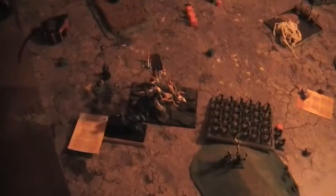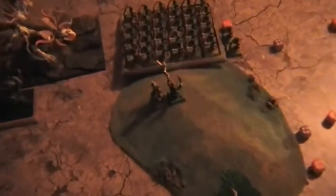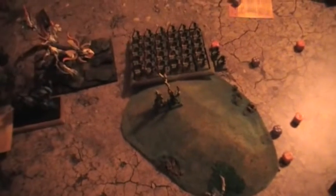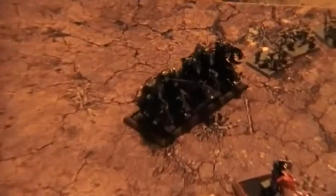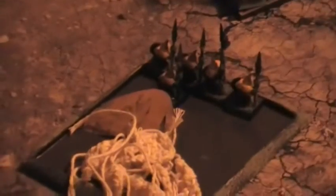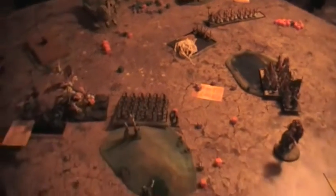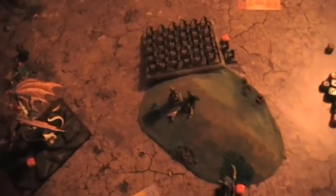After turn 4, the Trolls are still in combat with the Dragon, who has 3 wounds left. These units released 3 fanatics through the combat. The Shaman and Goblin King are left alone after they miscast a spell and immolated the rest of the Goblin unit. The Swordmasters finally killed the Giant and reformed, now charging the Boar Boys, as are the Silverhelms. The Highborn Dragon pursued down the last Trolls off the table with 2 wounds left itself. The Shaman was shot down by magic and arrows, and the Goblin King lost 1 wound.